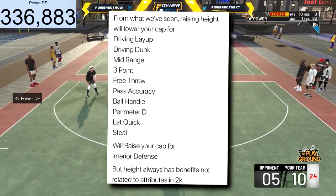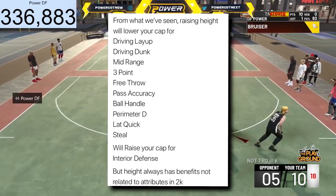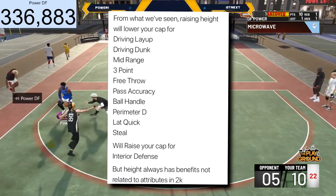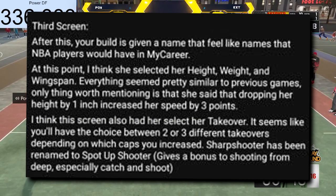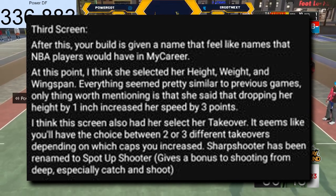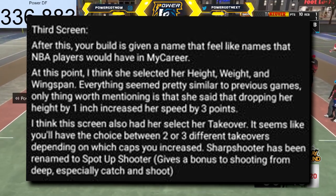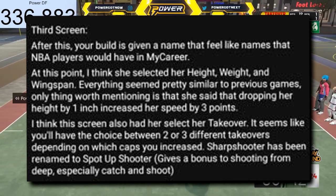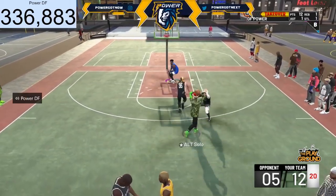A long wingspan decreases post control, ball handling, three-point, and mid-range, but increases steal. There are hidden benefits to longer wingspan — like last year, if you had a longer wingspan, you would contest people way more than somebody with a shorter wingspan. This screen also lets you select your takeover. You'll have a choice between two or three different takeovers depending on which caps you increased. Sharpshooter has been renamed to Spot-Up Shooter, which gives a bonus to shooting from deep, especially catch and shoot.